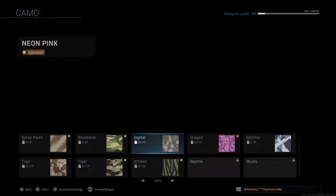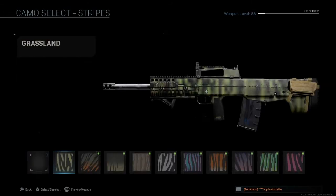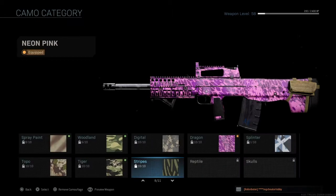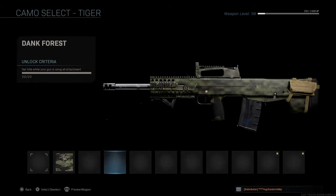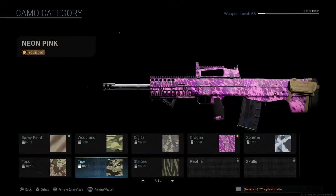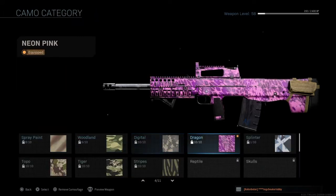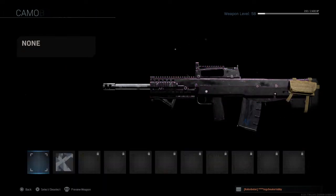I was kind of shocked that I got all these challenges done when I looked back at this. Because you can see that all the striped camos were unlocked, and I was kind of surprised. So right now I'm just looking through my camos and planning on what I need to do next.